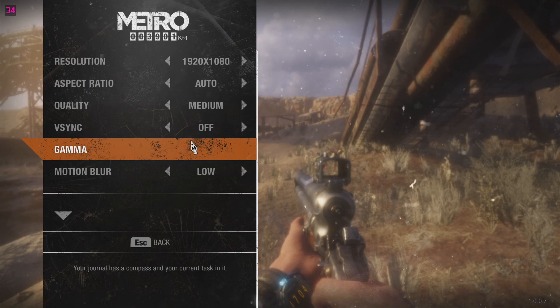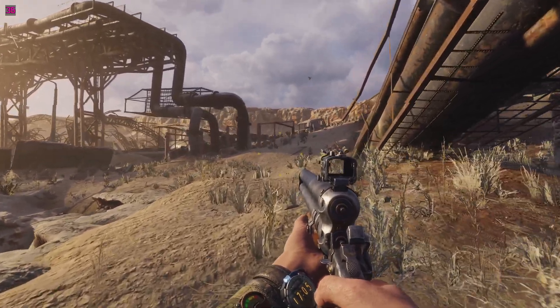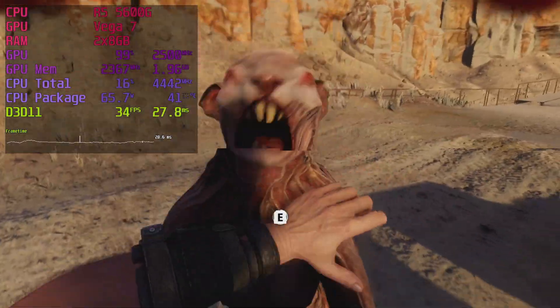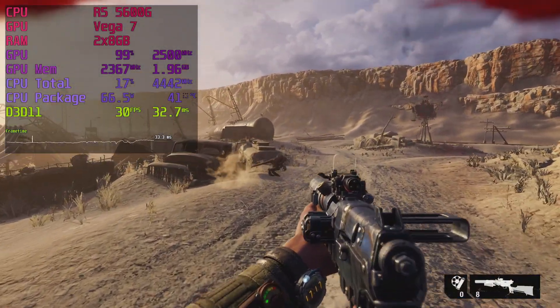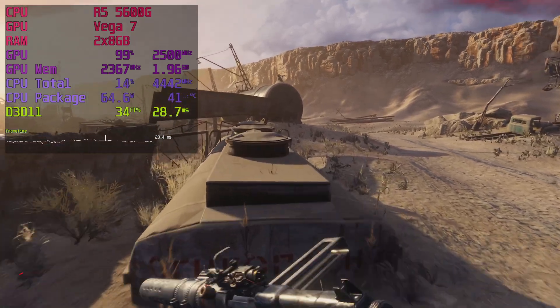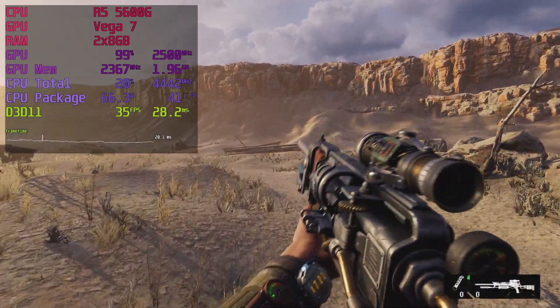Next up is Metro Exodus, a game on the 4A engine. I picked the settings to make it look as impressive as possible: native 1080p on medium settings. This is the Caspian map — the one with the greatest draw distance — so this should be as hard as it can get. The 5600G mostly manages a framerate in the mid-30s here. 30fps is okayish for this game, even though you might think it's a shooter. It's not really a shooter — sure, you can shoot stuff, but if you play on the highest difficulty levels, you want to avoid combat whenever possible and take a much more stealthy approach. Artyom is very fragile and you don't have the ammo to spare anyway.